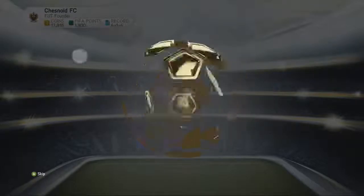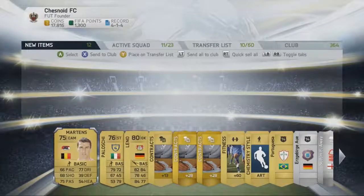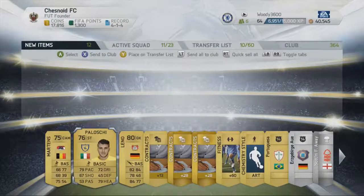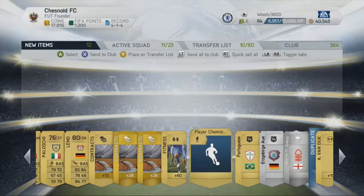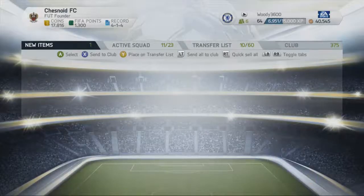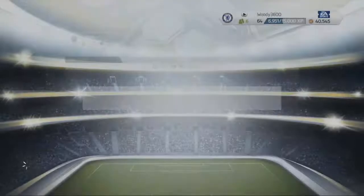So let's see who we can get in this next one - Timmy Cahill on the front. Bernd Leno is the goalkeeper. Paloshi, some decent contracts. Nottingham Forest kit and Dick Van Dyke as well. We'll discard that one - I'm not really going to try and sell it on the transfer list because it won't sell for anything.